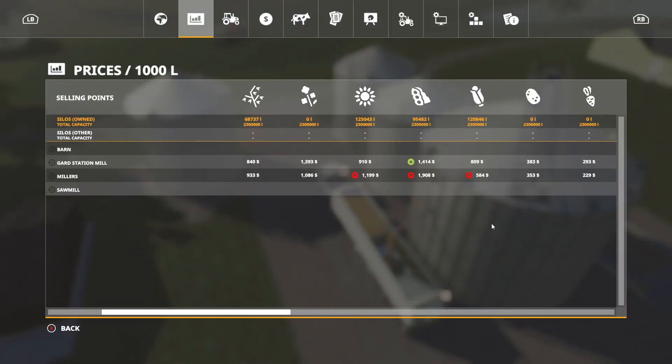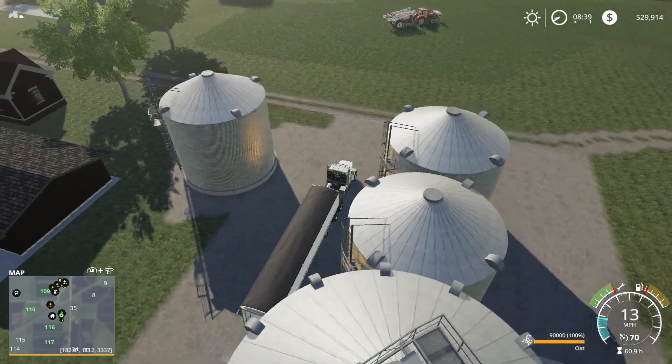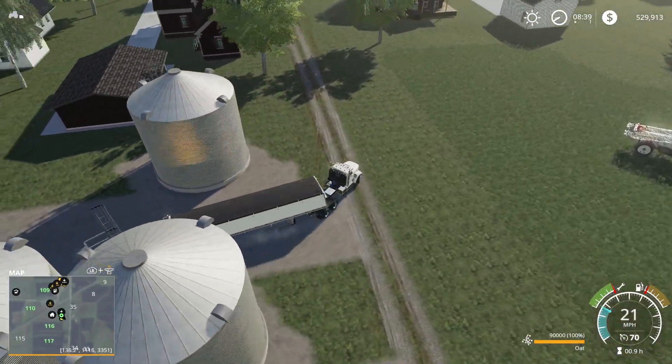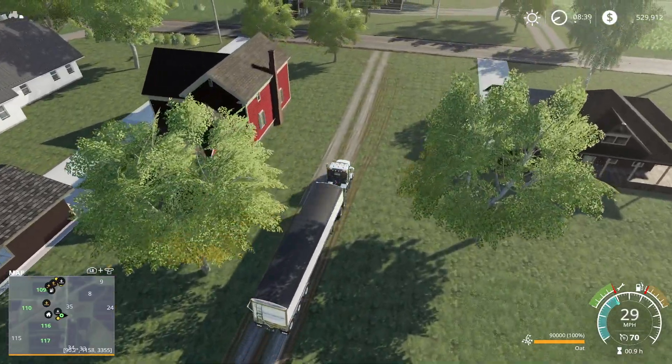We're gonna have a little bit left - not a full trailer load. What we may do is take this load to Miller's, get a full load of corn, then take half a load of corn to Guard Station, and then a half load of the rest of the oats to Miller's. Sounds like a plan.